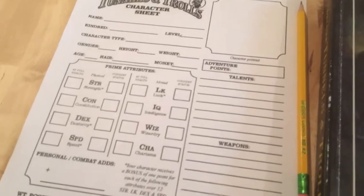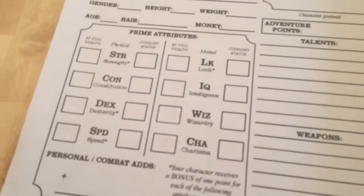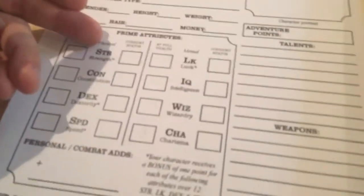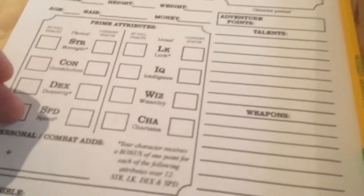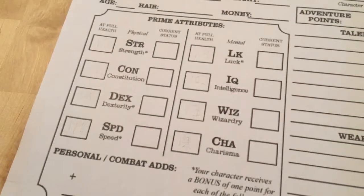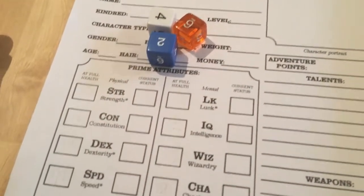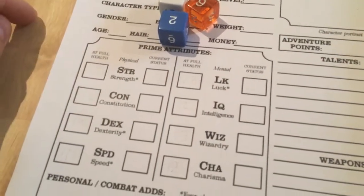The first thing I need to do is roll some stats. We have strength, constitution, dex, speed, luck, IQ, wiz, and charisma. In order to determine what these stats are, we roll three dice, add them up, and put them in the appropriate spot.